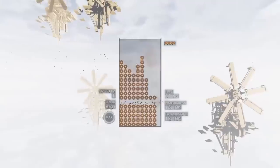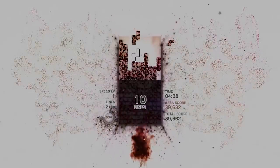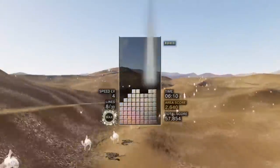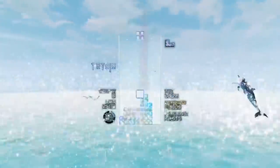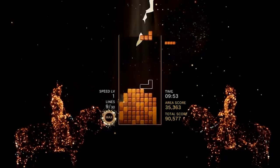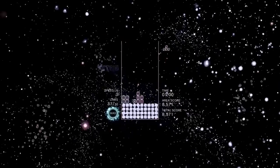Called Tetris Effect, it did a lot to differentiate itself from previous iterations of the game. It introduced a brand new mechanic called the Zone, where you could get line clears much bigger than the standard four. But perhaps the core theme of the game, keeping in spirit with the psychological effect it's named after, is to provide an immersive experience and make Tetris as aesthetically pleasing to play as possible. Each of the levels has a distinct visual theme that interacts with the gameplay. When I first got to test it out in full VR at the Classic Tetris World Championships in 2018, I was really impressed on a musical level — the player's piece movements and line clears actually directly contribute to the song playing in the background.